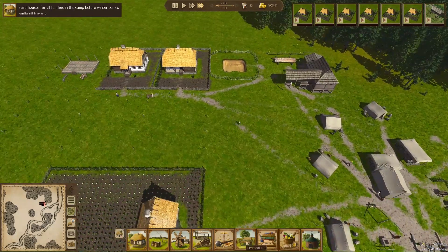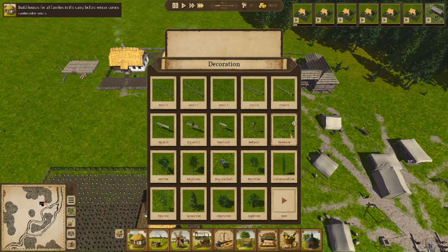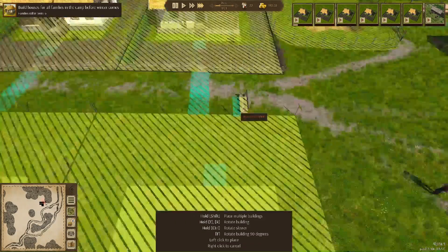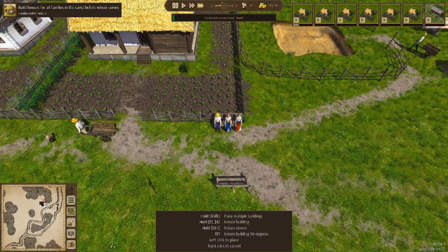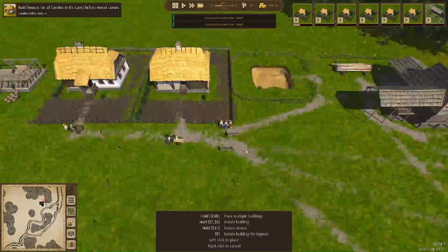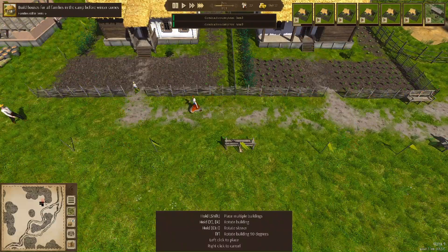If we go into the decoration tab, we've got a bunch of trees, fences, arches, posts, birdhouses. We've also got benches and gazebos, so we're actually going to place down a couple of benches - build a couple more here - to make sure all our people can sit down.